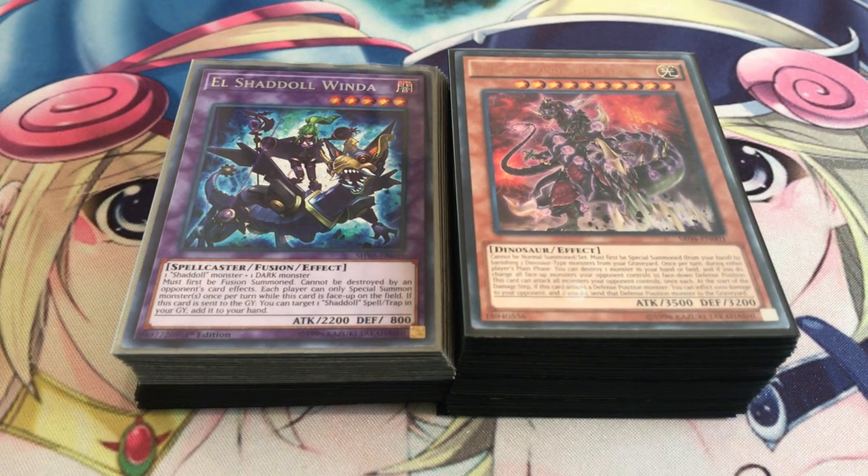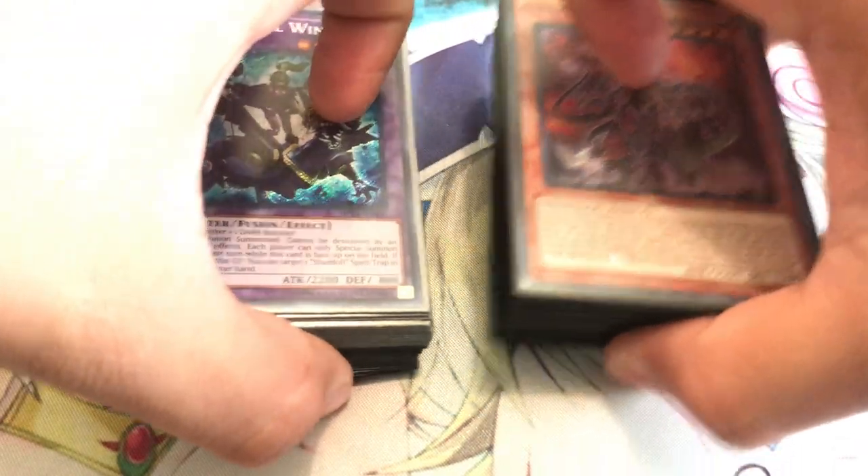Hey guys, welcome back to the channel. So I got one more video for you guys today before I start doing my combo videos. This time it's on my favorite deck, the Shaddoll Dinos. This is actually my favorite variation of Dinosaurs because it's just really good at locking out your opponent from special summoning too many monsters while keeping cards like Ultimate Conductor Tyranno out. You could potentially also get negates like Overtex Quatlus. I decided to go back and fix up the deck to better boost the consistency level, and I found one build that just worked really well for me. Hopefully you guys will enjoy this and I'll show you what I got.